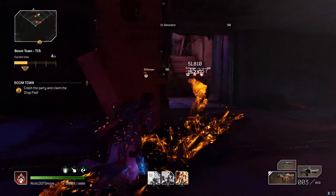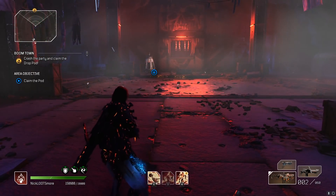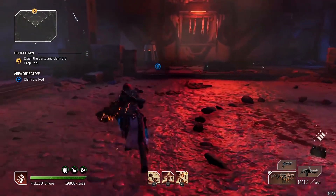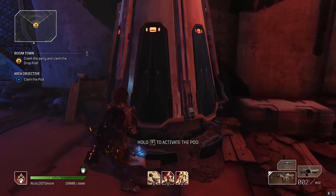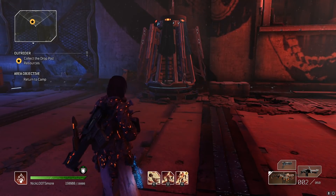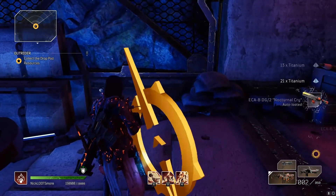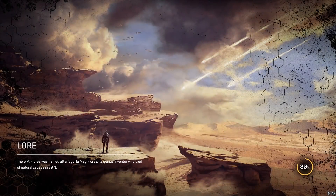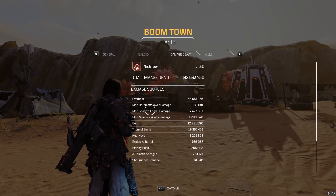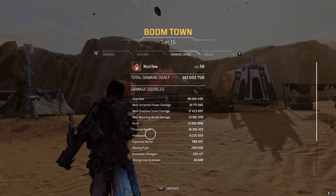Four minutes and two seconds — well, more or less. Pretty much what I did on Twitch, so could be better if I was better at the game and gear was slightly better, but four minutes and five seconds is respectable enough — that's basically Techno's time. Here's the damage breakdown: most of our damage is Overheat, then Untamed Power carries, Shadow Comet and Moaning Winds do a pretty good amount of damage — I could make Moaning Winds do more if I played better — and then Burn. Heat Wave and Thermal Bomb are literally just there to buff us. Hope you enjoyed, see you later.